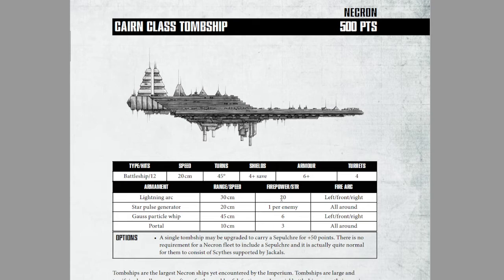For the tougher things, there are still 6 gauss particle whips that, on the roll of a 6, completely ignore shields. Which makes it a little awkward — do you want to fire this first before you fire the lightning arc? Also, if a gauss particle whip fires at an Eldar vessel and rolls a 6, it ignores the holofields. And one very important thing: the star pulse generator also ignores holofields. So it's wonderful to use against enemies of the Eldar variety.